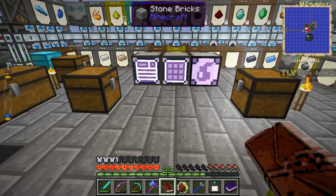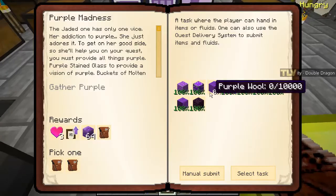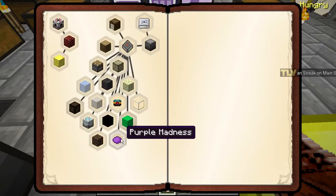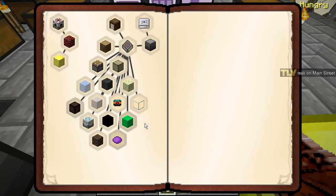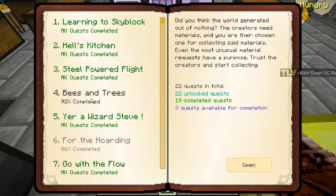Hello and welcome back to Aggregion's Guides with TLV. Today we're going to probably finish the purple madness quest, finish our reactors, then turn on the slime quest to make more slimes so we can finish that quest. Then maybe we need a new farm for the dirt, and then we can finish that ship.